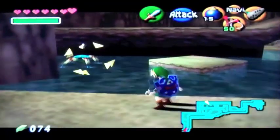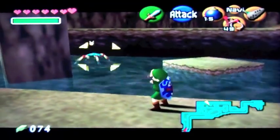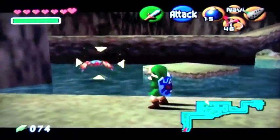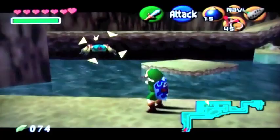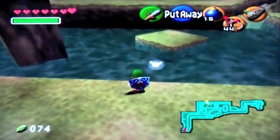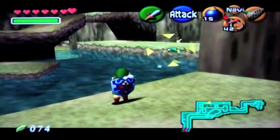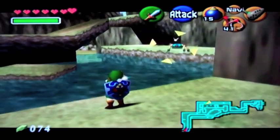Over here are some blue Tektites. They're kind of like red Tektites, except they walk on the water. Let's try to kill one. There we go. Should we kill this one? Yeah, why not? That way we're not bothered by them anymore.